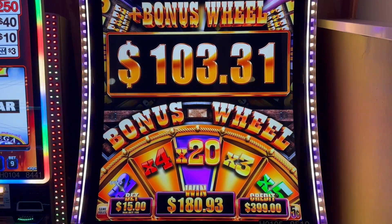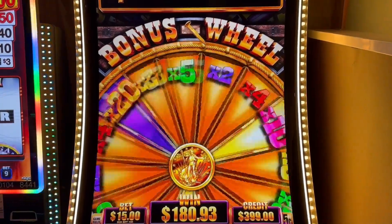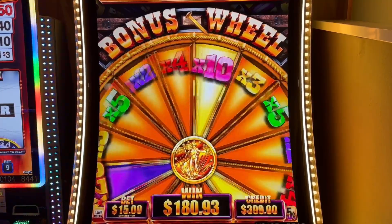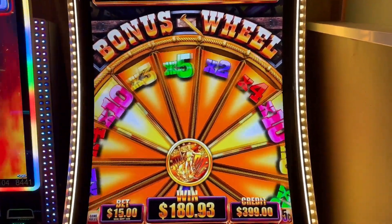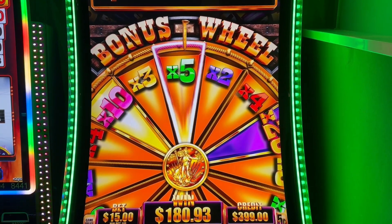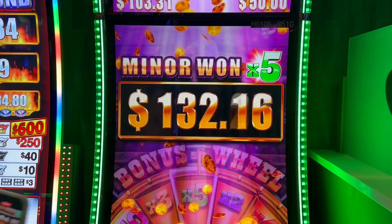It's a 20! Come on big money, no whammies. I would take anything more than a two and we still get another spin after this. Come on — 10x, 5x, 20x! That 20 is lining up fellas. Five — I'll take five! $500! Although, does it do $500 or is it like the minor? I don't know, we'll find out. I'm not sure if it just multiplied whatever that was.